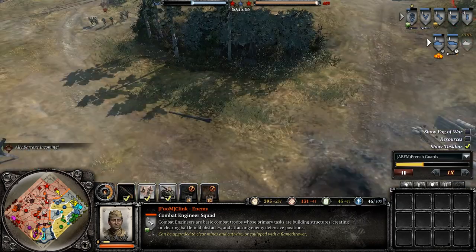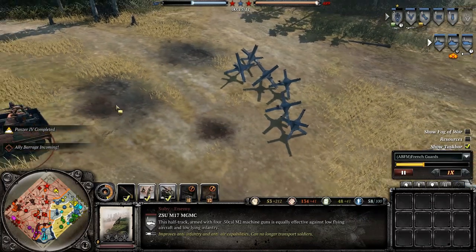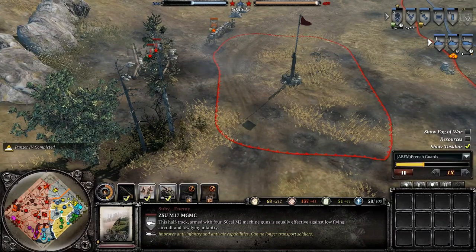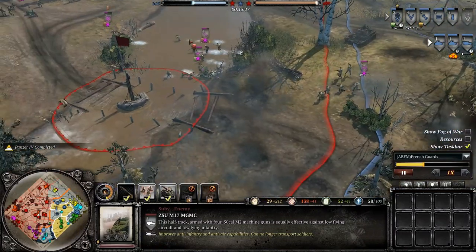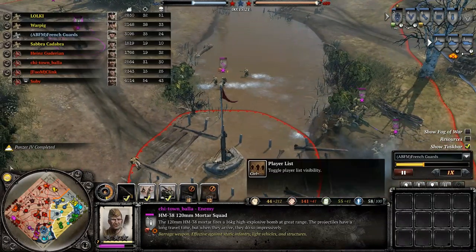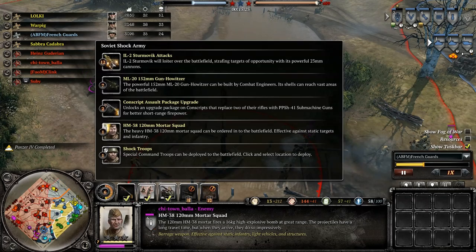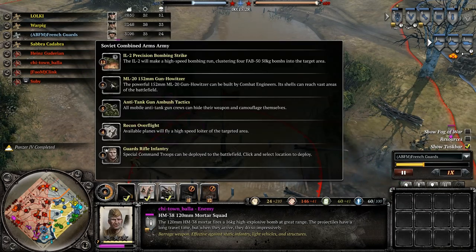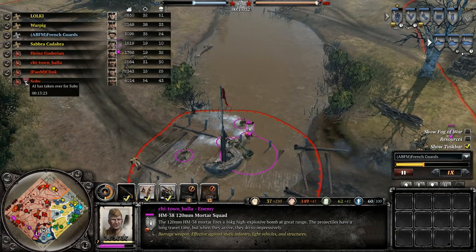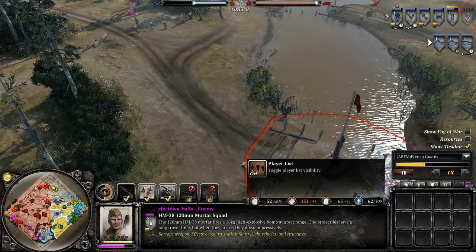The deadly half-track with the quad mount — very good at killing aircraft. These guys are 120mm mortar spamming. Do they all have 120mm mortars? Yep — 120mm mortar, 120mm mortar. One guy doesn't have a 120mm mortar. And that's a computer? I did not realize this was a computer this whole time.